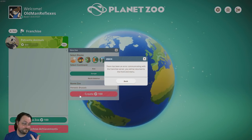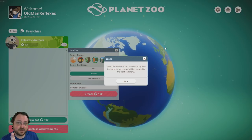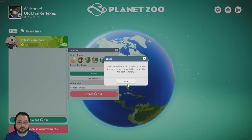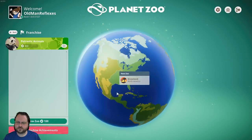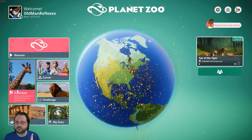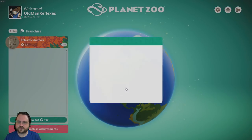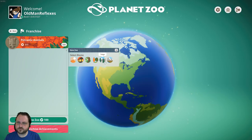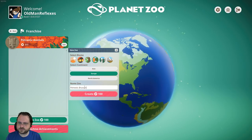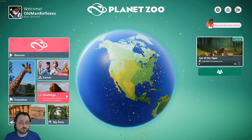There's a reason people said you better have an offline mode or else. I'm going to close my franchise which I started in the pre-release, and try again — Petrastic Animals. Maybe it hadn't ever properly synced to the server. New zoo, temperate, not North America: Petrastic Brussels. If it doesn't work, we'll just go into the offline. Let's go into challenge mode.